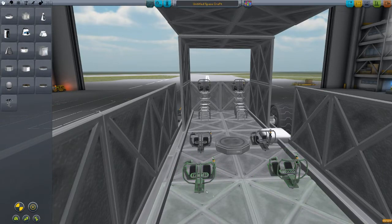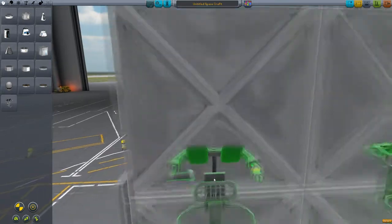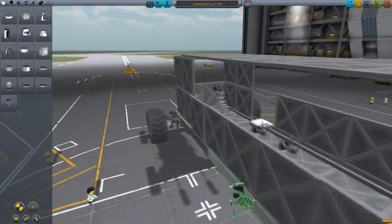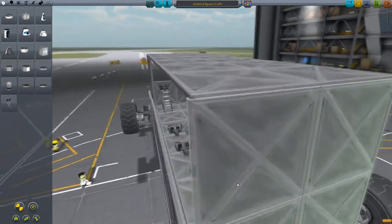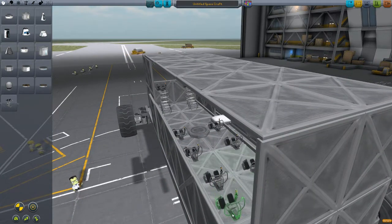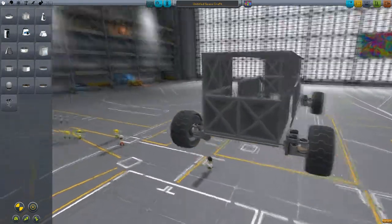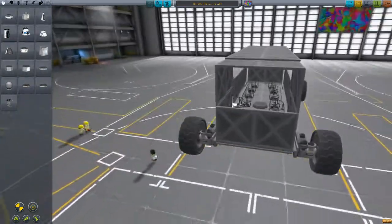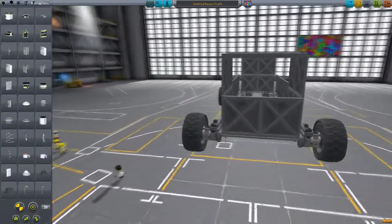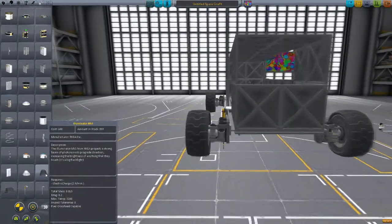So we'll chuck two here, chuck two here. Should I chuck some on top? You know how extreme kerbals can be. There we go - our kerbals bus. Which doesn't look very nice, but you know, it's a bus. Do any buses look nice? Well, they do - but besides the point.